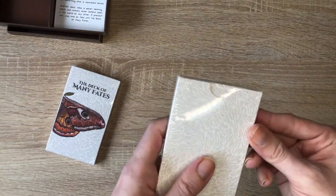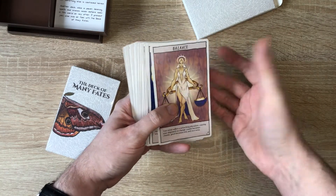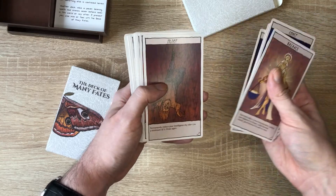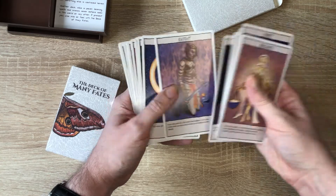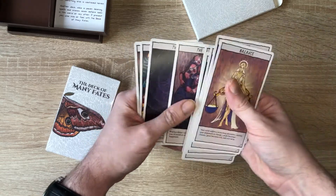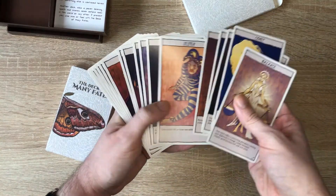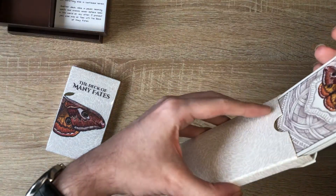Let's look at the Deck of Many Things first. They've all got the emblem on the back. These should be the standard items in a Deck of Many Things: Balance, Comet, Dungeon, Flame, Gem, Fool, Idiot, Jester, Key — 'Gain a rare magic weapon which you are proficient with, the DM chooses the weapon' — Knight, Moon, Rogue, Ruin, Skull, Star, Sun, Talon, The Fates, The Void, Throne, and Vizier. Really nice big artwork, very nice artwork on them, with a little descriptive text explaining what the card does.